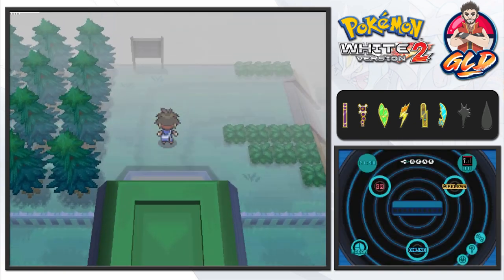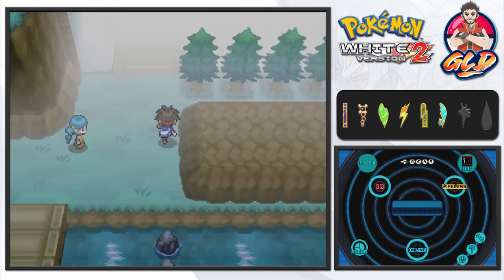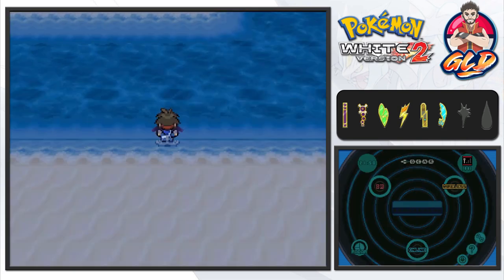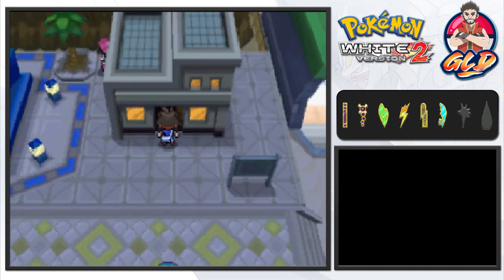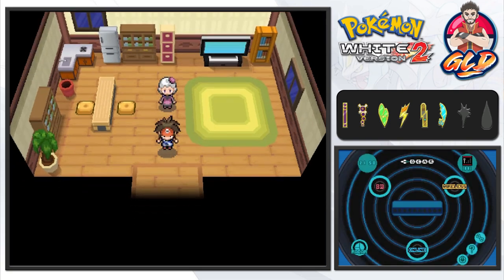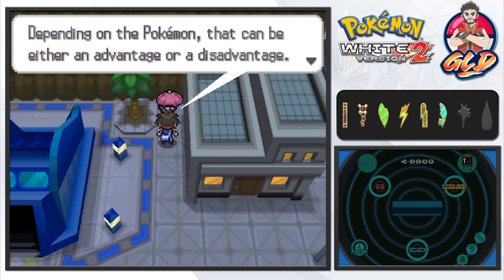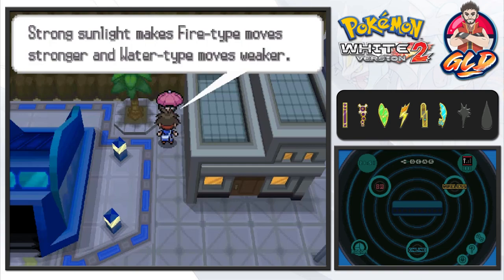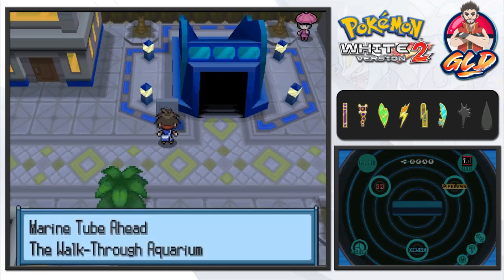We battled everybody along the way, so that experience should help. Here we are in Undella — we haven't checked out much except this villa. This villa belongs to Caitlin, one of the Pokémon Elite Four — she's pretty cool. There's a trainer tip: strong sunlight makes Fire-type moves stronger and Water-type moves weaker — a very good strategy. The Marine Tube is just ahead.